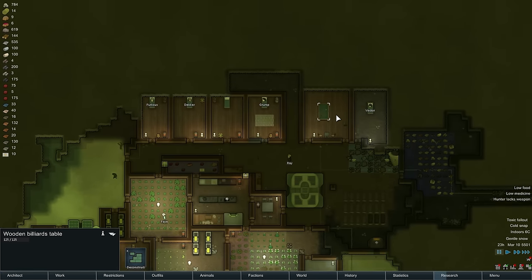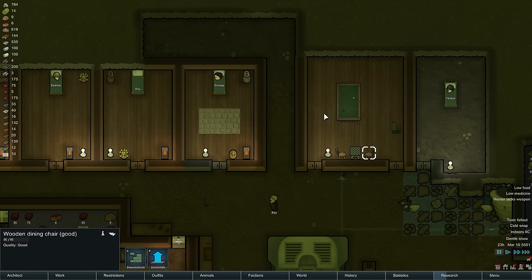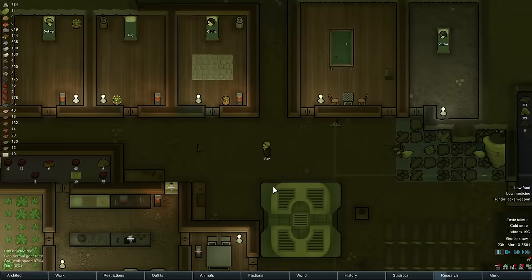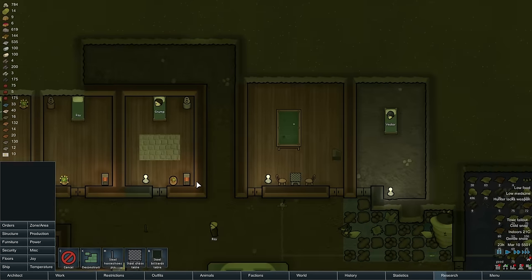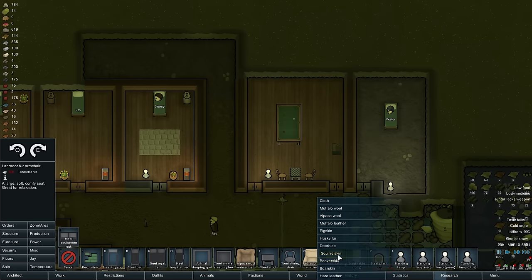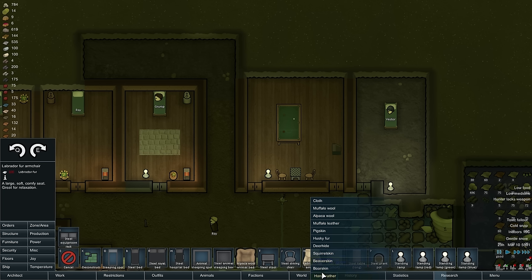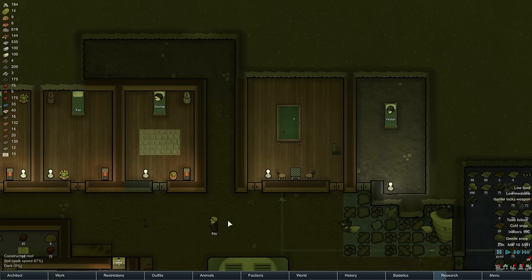We started - we've got a billiards table up, so now people can billiards it up. We've got a TV. We should see if we can make our joy room a little bit more joyful. Looking at cloth and wool options - we don't have enough of any of that. I was going to make some comfy chairs, but I guess I won't be making any comfy chairs.